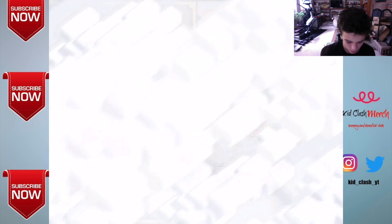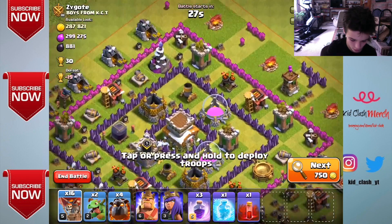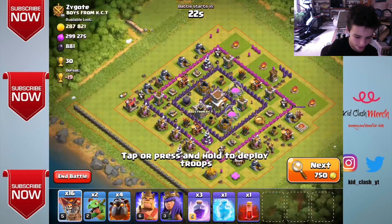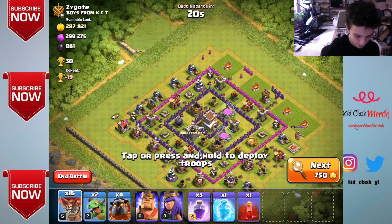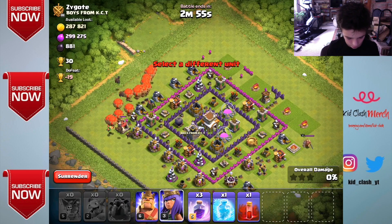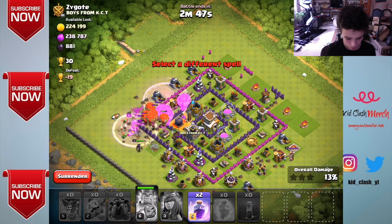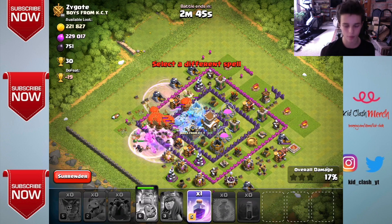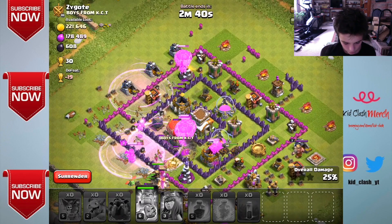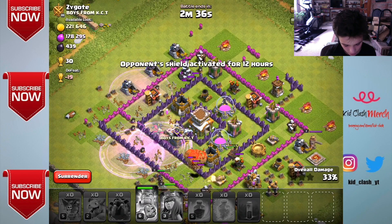They made a little patch here — this guy doesn't appear to have a clan, but actually he does, we just can't see it. I'm going to go ahead and attack this base to see if we can get anything new. I'm going to try to three-crown it. I'll go with a rage — oh, I didn't mean to place those two rages there, but it shouldn't be much of an issue. A lot of balloons going in hot.